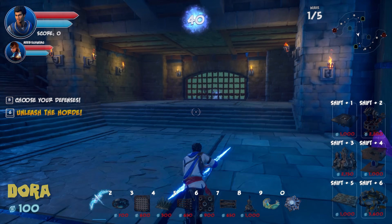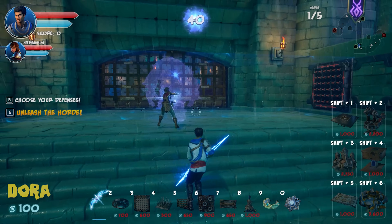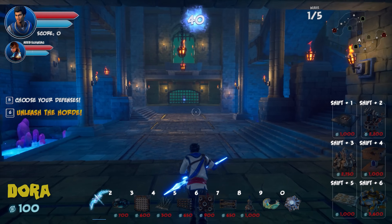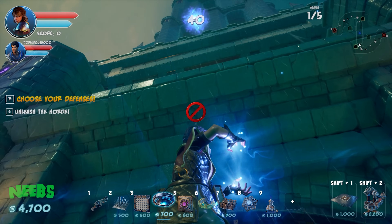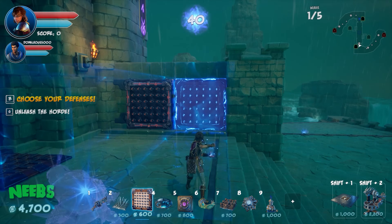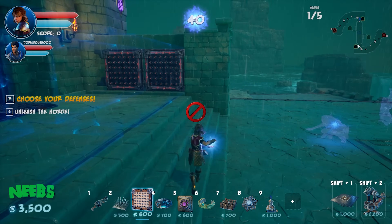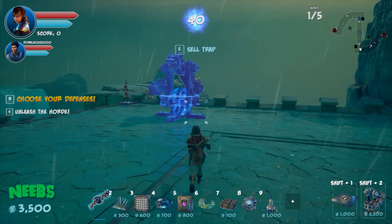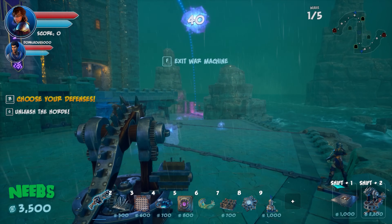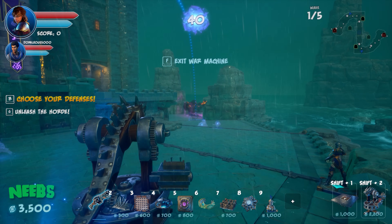Simon is confident enemies won't get past his door. He tries to place ceiling traps but can't use them there. He calls his expensive knight unit 'Knight' and debates between old-fashioned spikes versus tar traps.